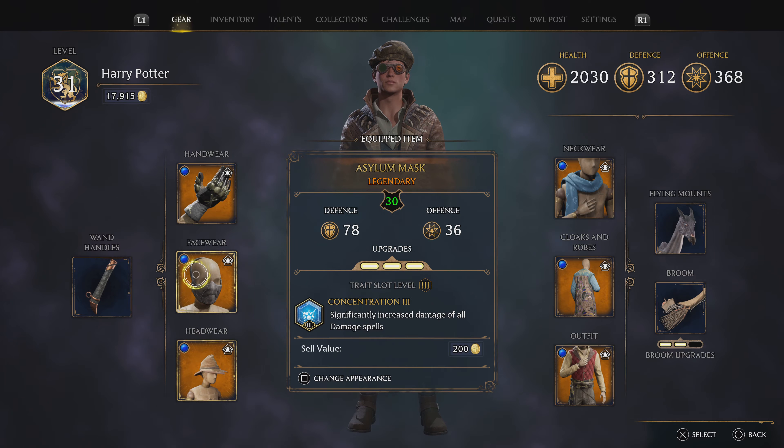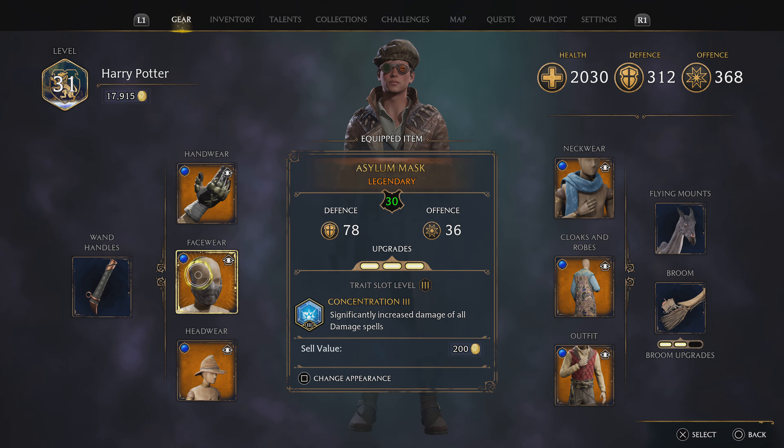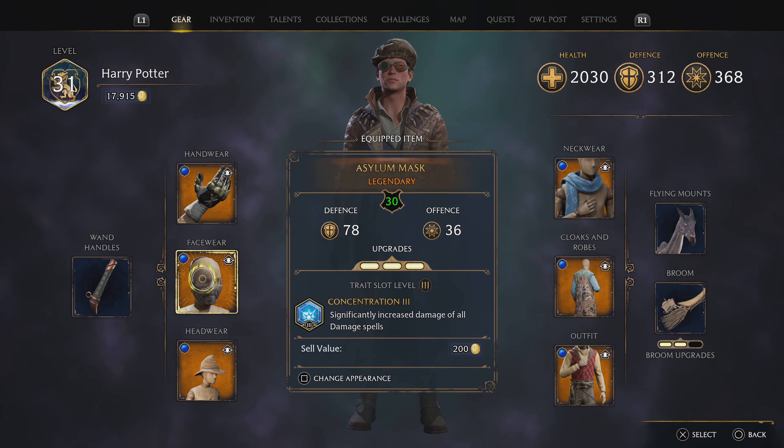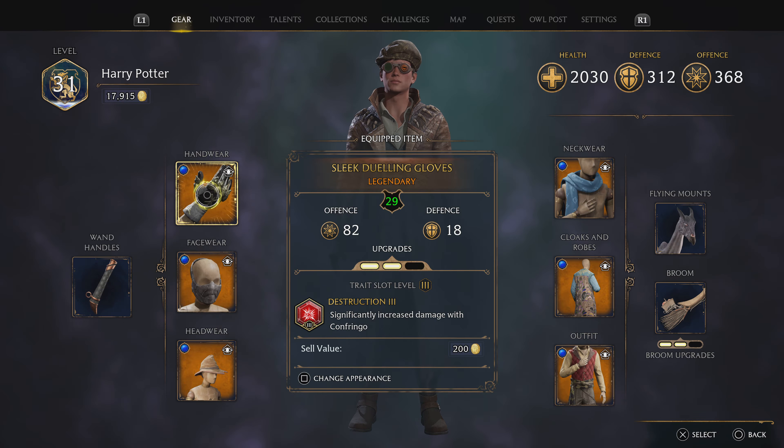On top of that, I have Concentration 3, and I have it on both armor items because damage traits do add up in this game. Concentration 3 is super useful because it significantly increases the damage of all damage spells, and since they stack, that's why I have it on both pieces of armor.